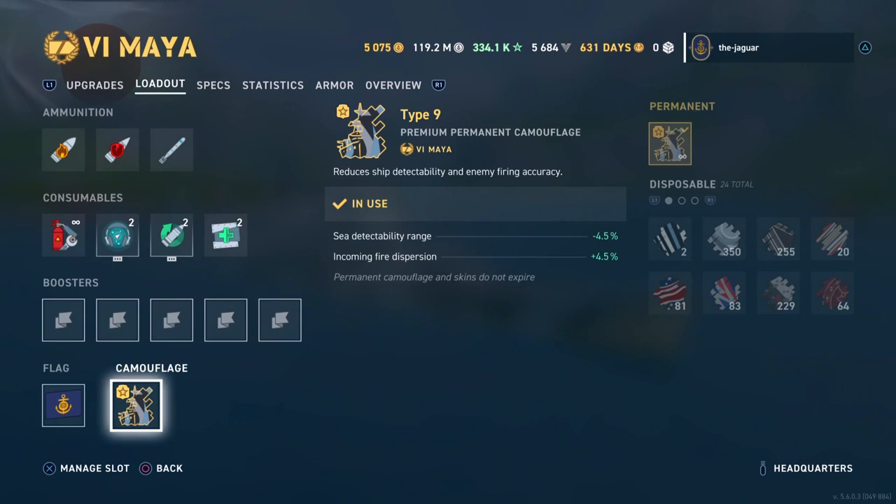The ship comes with a Type 9 premium permanent camouflage. Sea detectability and incoming fire dispersion are each improved by 4.5%.